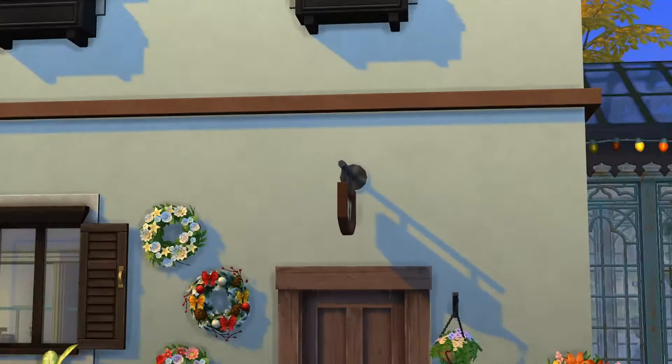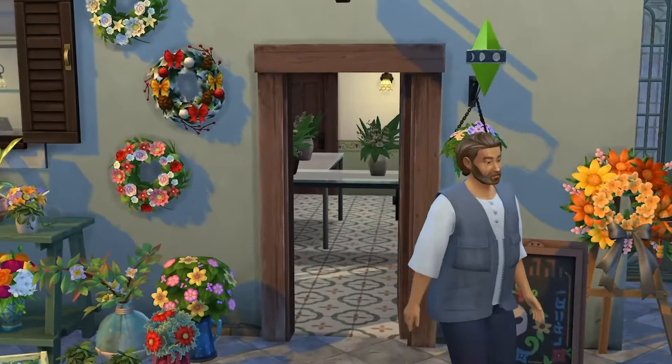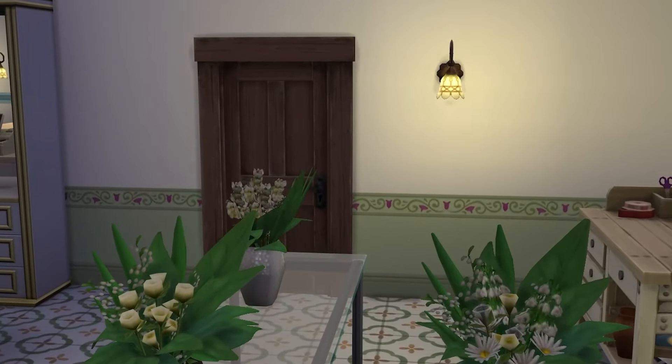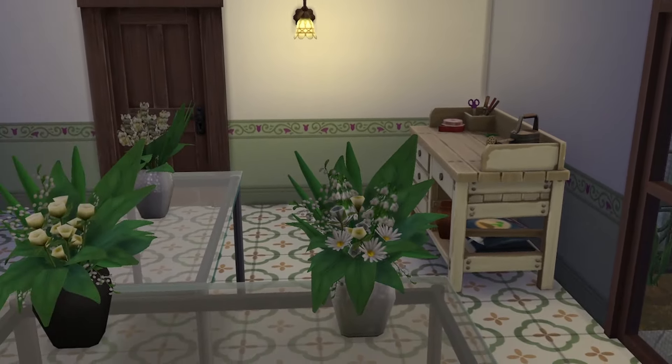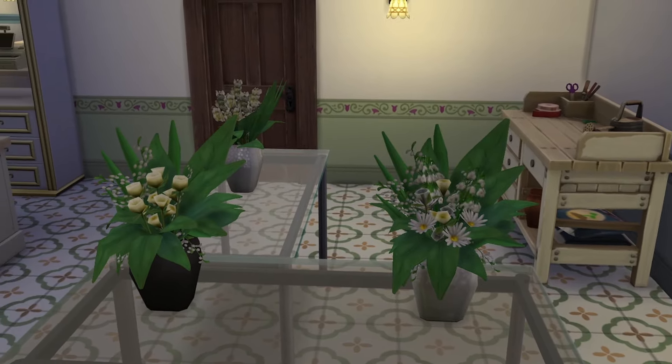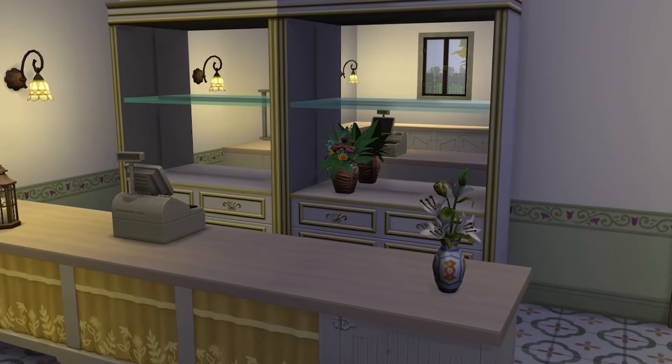There's a little shop sign above the door — it's all very cute. So in here, the idea is that you're going to use the flower arranging station that comes with Seasons to craft floral bouquets for special occasions. This is great if, like me, you enjoy rotational play so maybe you've got a few different households in town.